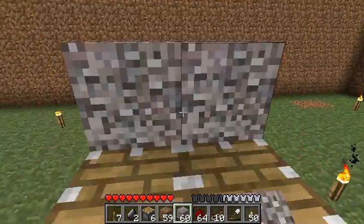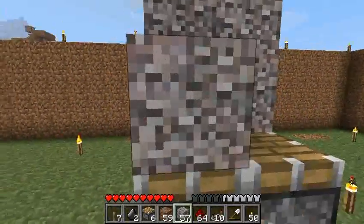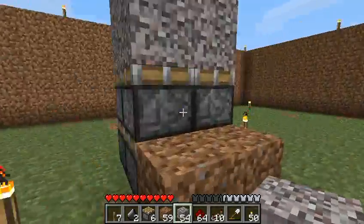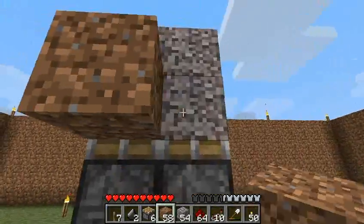Gravel here — that's going to form the bridge. We'll make the structure to actually get up there later. And then dirt here and here.